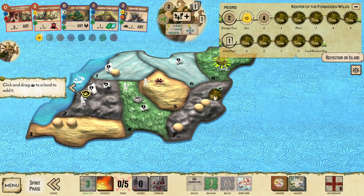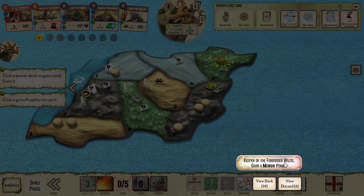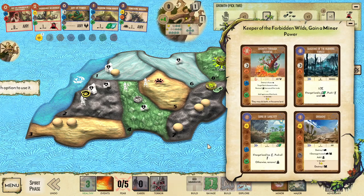I'm going to grow from the top track first into land 7, and then gain a minor, hoping for something with air or another defend power. We didn't get anything with air, so that's a little unfortunate, but we did get access to Grow Through Sacrifice, which is utterly bonkers, especially on Keeper. Also Shadows of the Burning Forest, which could be useful for stopping some stuff elsewhere.